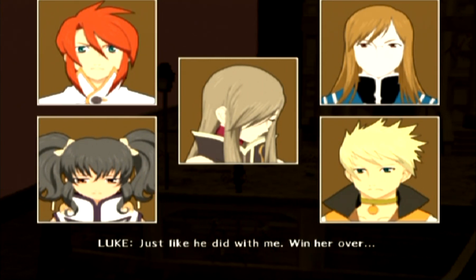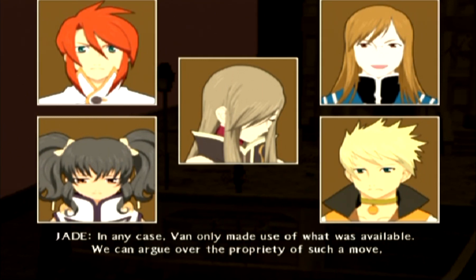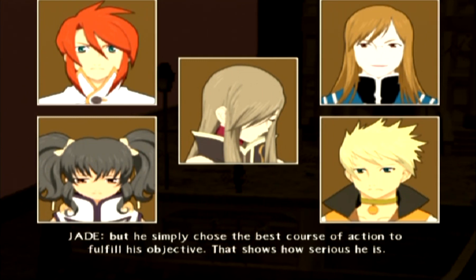'If he was the one to teach her, he could easily bring her to trust him — just like he did with me.' Get her to trust him and use her — Van, how could you? 'One could say that Arietta benefited from Van's actions — he rescued her.' 'In any case, Van only made use of what was available. We can argue over the propriety of such a move, but he simply chose the best course of action to fulfill his objective. That shows how serious he is.'